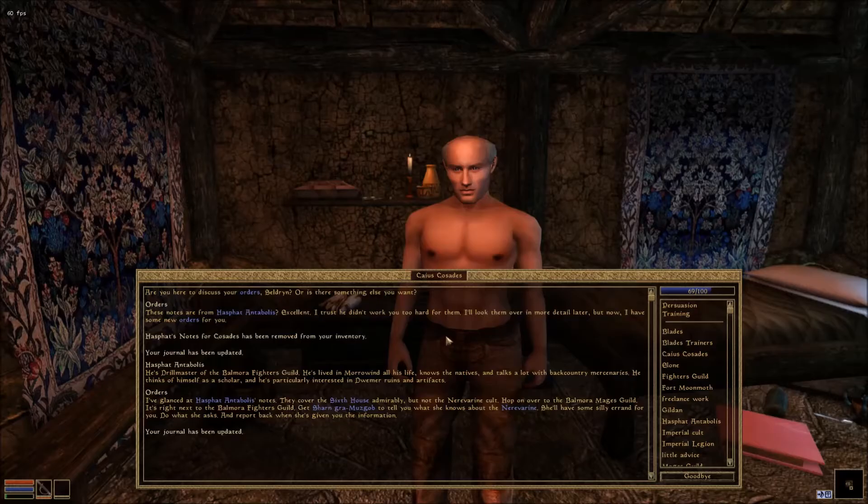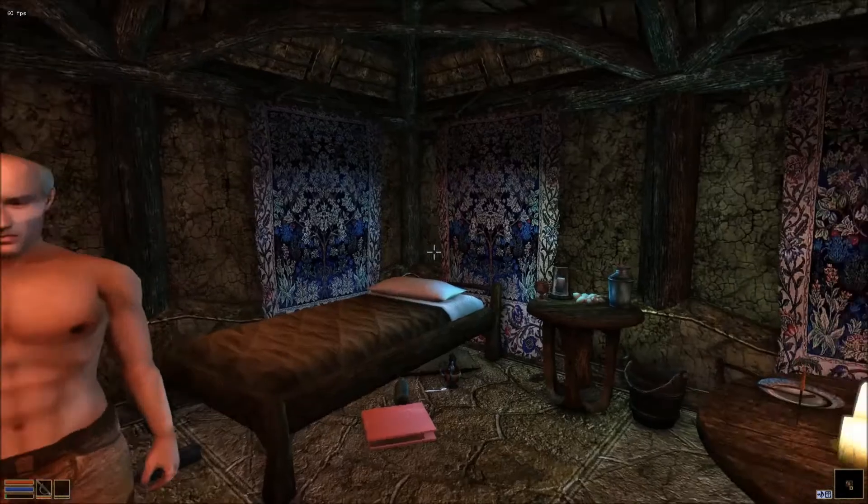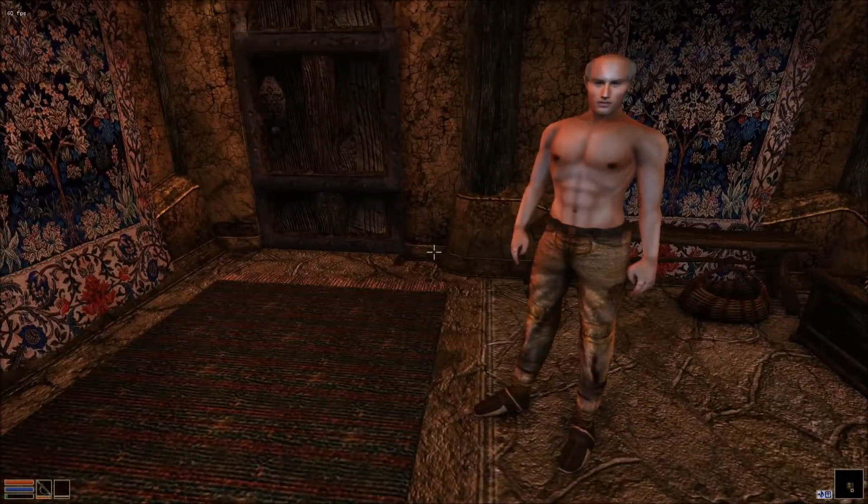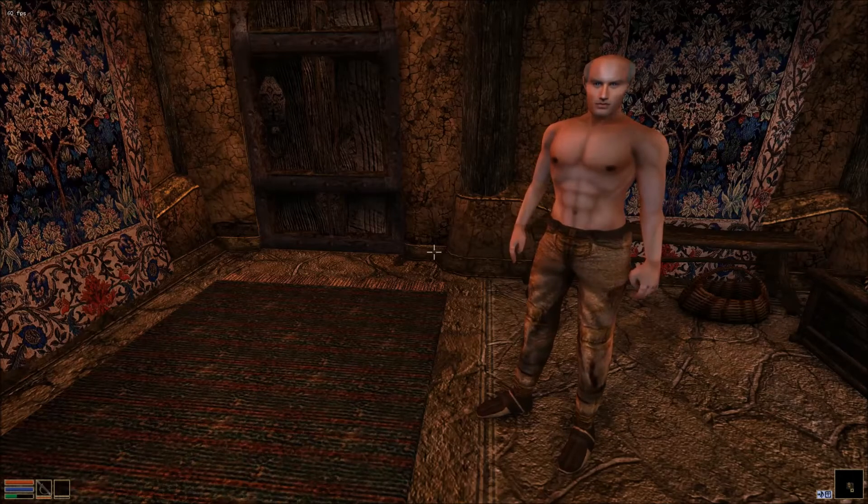I've glanced at his notes - they cover the Sixth House admirably, but not the Nerevarine cult. Hop on over to the Balmora Mages Guild, it's right next to the Balmora Fighters Guild. Get Sharn Moghazab to tell you what she knows about the Nerevarine - she'll have some silly errand for you. Do what she asks and report back when she's given you the information.